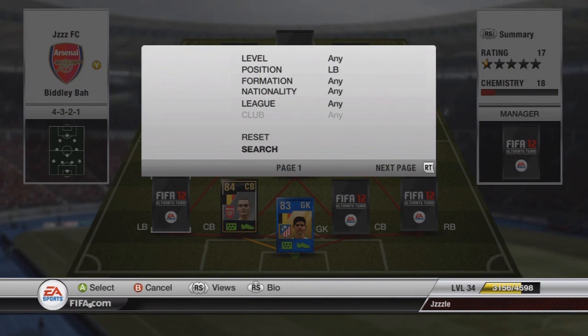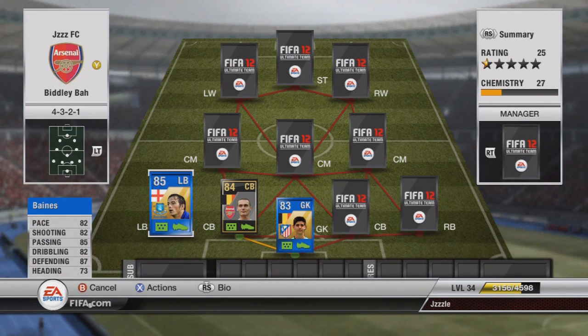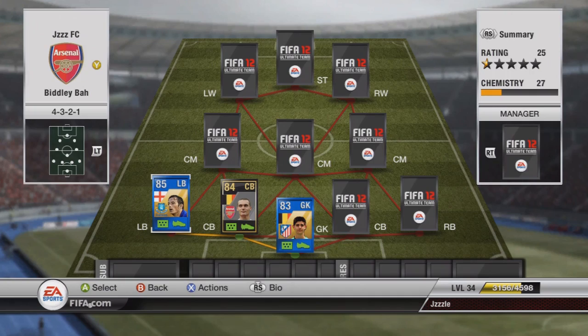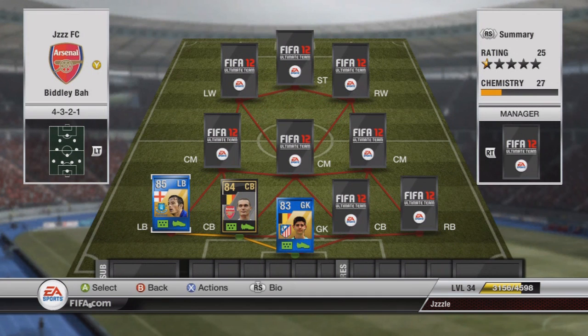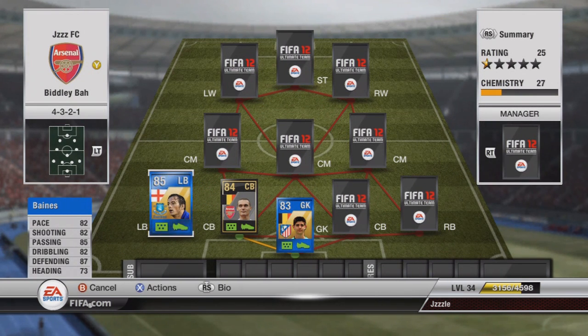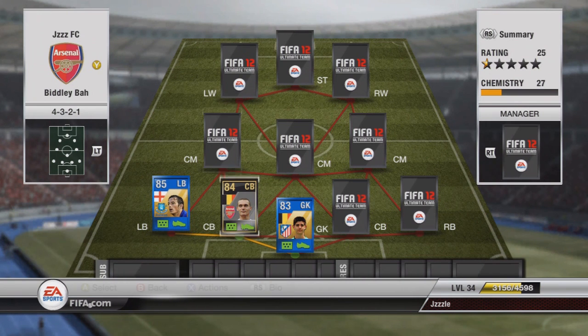In left back we have got Mr Leighton Baines from Everton. As you can see he's got solid, solid stats. He costs about 80k and he's worth it I think. I mean pace — I would like a bit more pace, I like quite pacey full backs — but he's got lovely stats and a nice free kick too. He's got 87 defending which is fantastic for a full back.